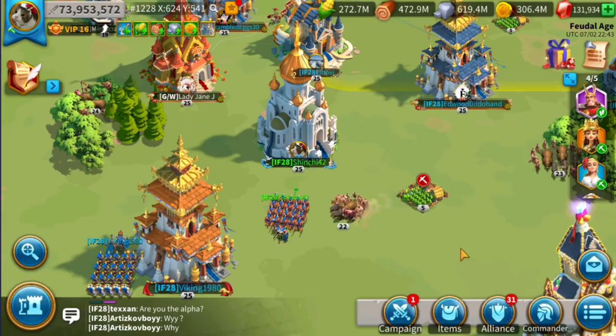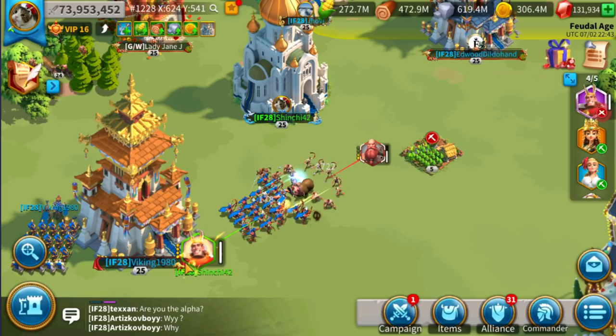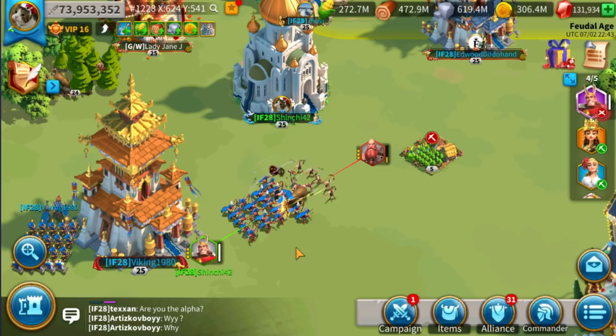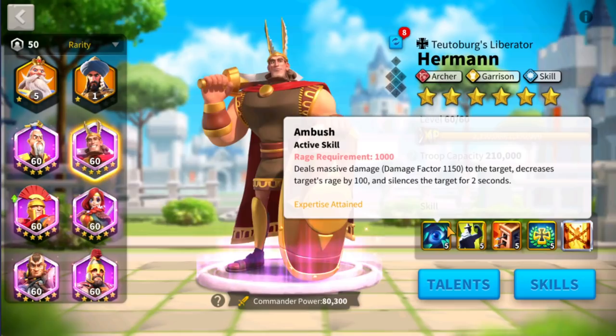Herman is quite known for his disability skill. If you ask any Rise of Kingdoms player which commander has a disability skill, they will say it's Herman. Herman has this ability to disable the target by reducing its rage whenever he casts his skill, and also he's going to be able to silence the target for two seconds.